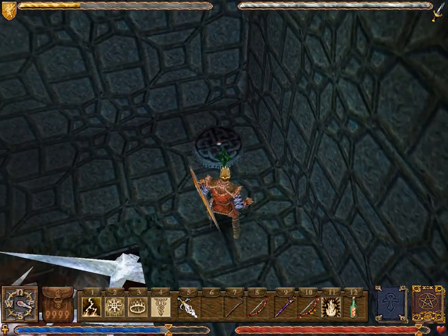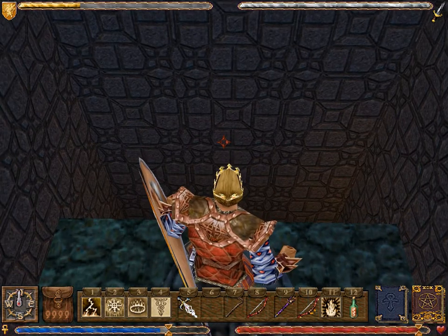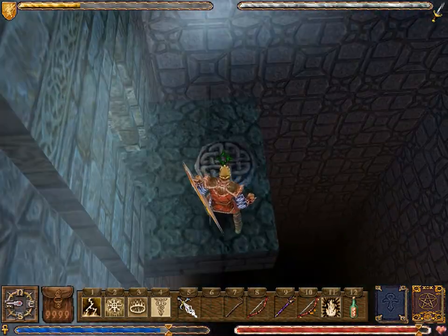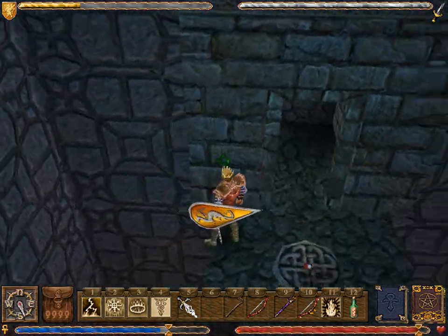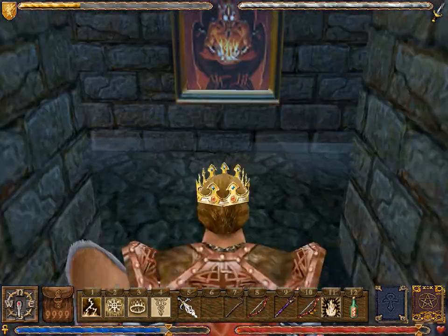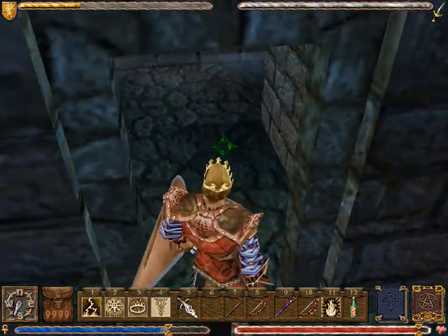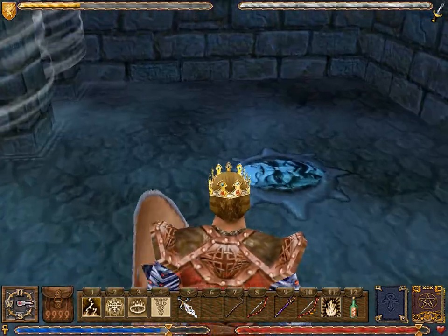To do that, we step on this teleporter, which takes us back to the top. And interestingly, now there is a teleporter pad here — there wasn't before. Not that it matters; it's only for receiving. But it would seem that jumping into this shaft area of the Abyss from the entry area does not create the teleporter pad, but teleporting here from the bottom of the shaft does.